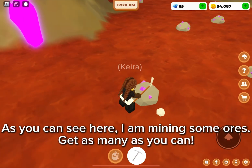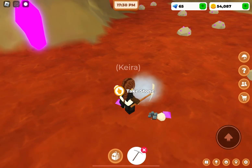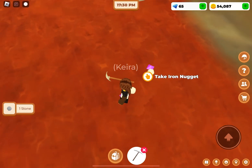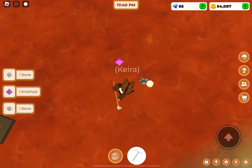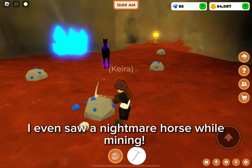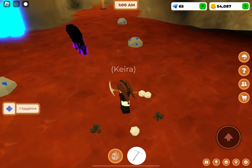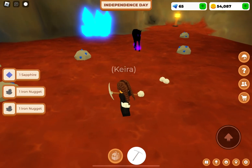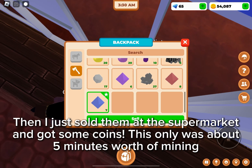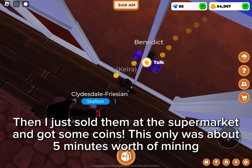As you can see here, I am mining some ores. Get as many as you can. I even saw a nightmare horse while mining. Then I just sold them at the supermarket and got some coins. This only was about 5 minutes worth of mining.